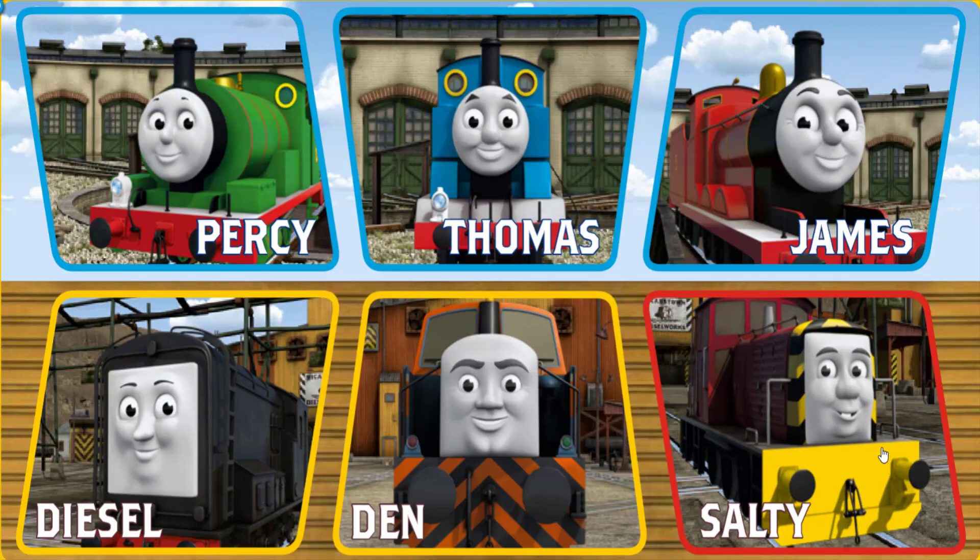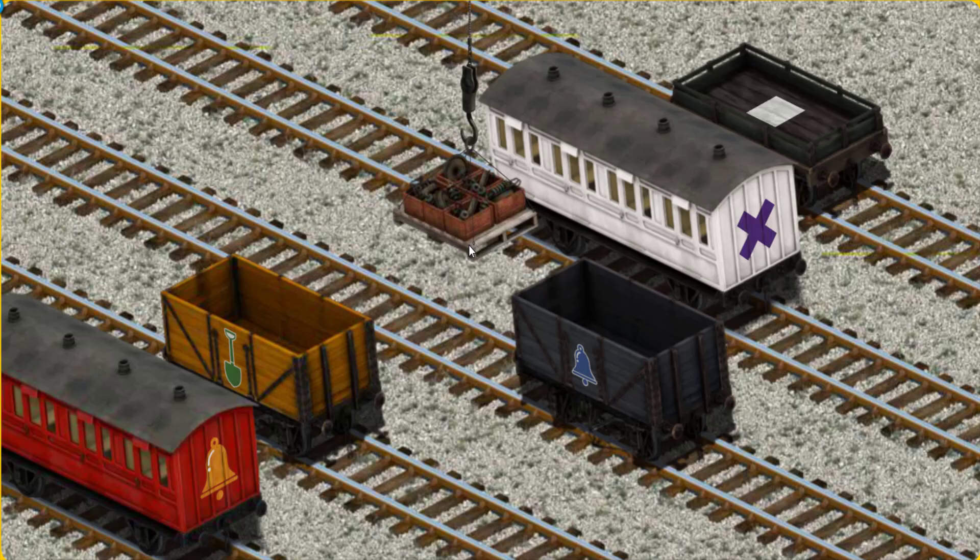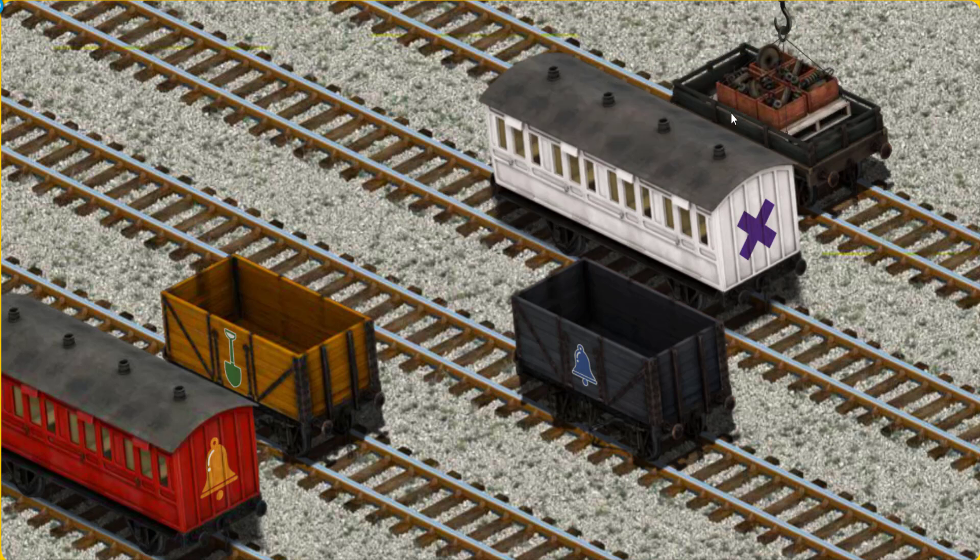It's a busy day at Brendam Docks. Thomas and his friends have many deliveries to make. Salty must deliver the engine parts to the Diesel Works. Help Cranky find the engine parts. There you go. Let's lift and load. Now the cargo must be loaded. Help Cranky find the black flatbed with a white square. There you go.